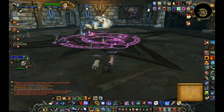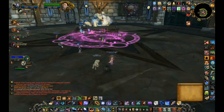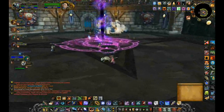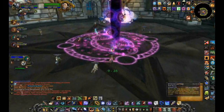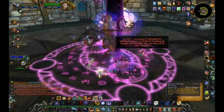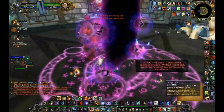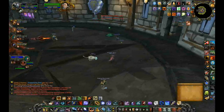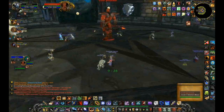It's a Gnome Warlock I guess. What can he summon? A Felhound? A Felguard? Or maybe a Succubus? That would be fun. Come out, Succubus. That's a big door for the Succubus. Whoa, that's the ugliest Succubus I've ever seen. Hold on, wait — that's not a Succubus. That's Lord Jaraxxus!